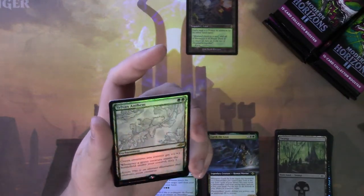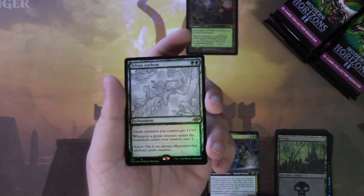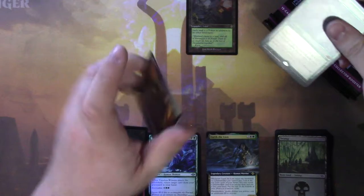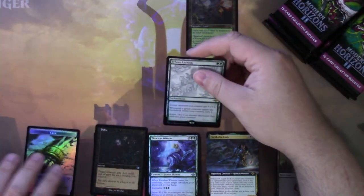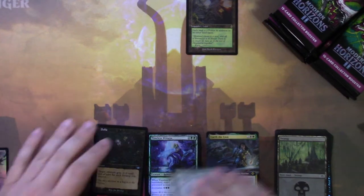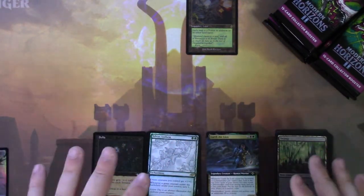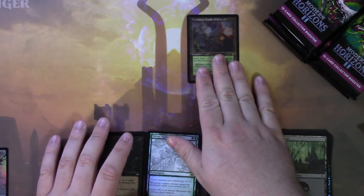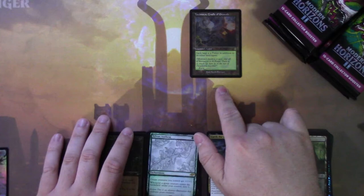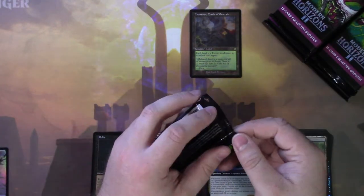And we have a Sylvan Anthem — I don't think that's etched, I think that's just a regular rare sketch foil. And then we have our double-sided foil token. We'll put him in the sketch slot. I'm very happy to get that Yavimaya, Cradle of Growth. If I can get a Cabal Coffers now, this will be like the perfect box. Cabal Coffers is a card I knew they were gonna reprint soon — I kinda called it, though I don't have any official way to prove that.